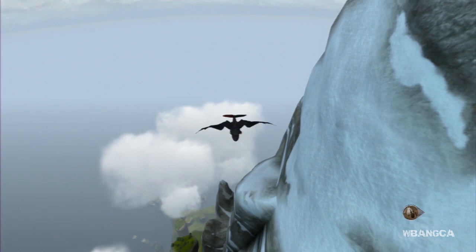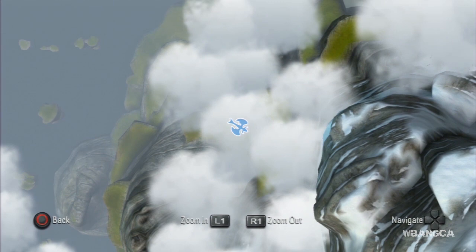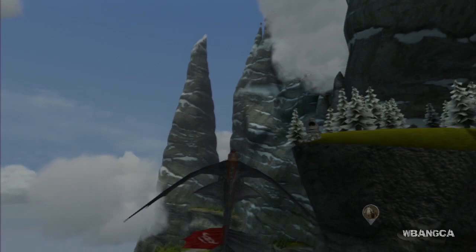Now for the last statue and where to find it — right there, this one was difficult, hidden between the trees. It's somewhere in the clouds, on the left side of the first icy mountain. And there it is. So that's all the statues, and then you can go into the cave and look for Stoic.